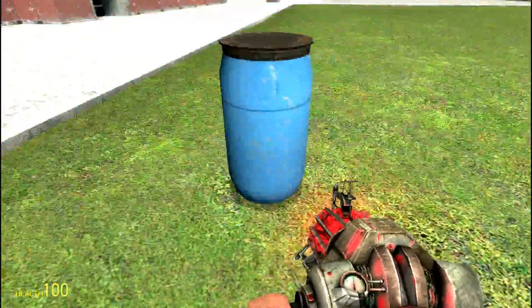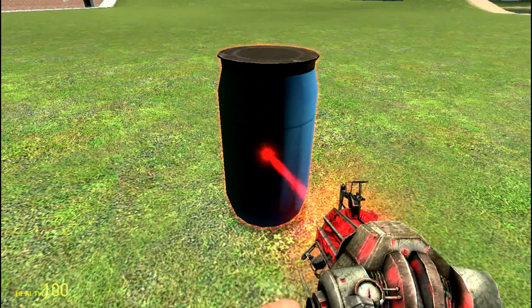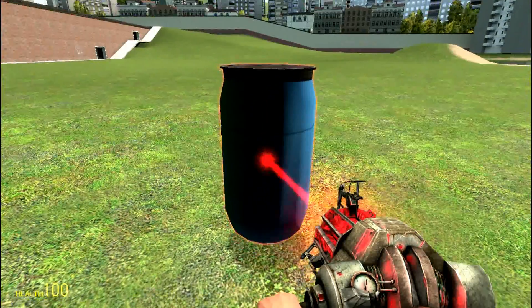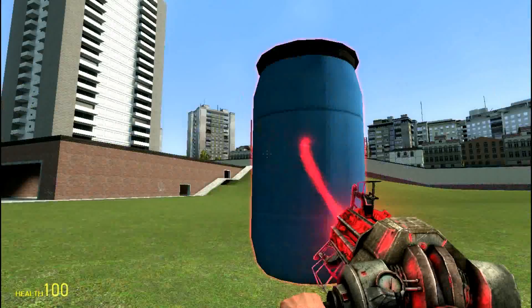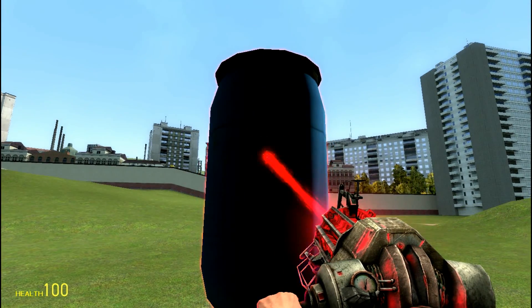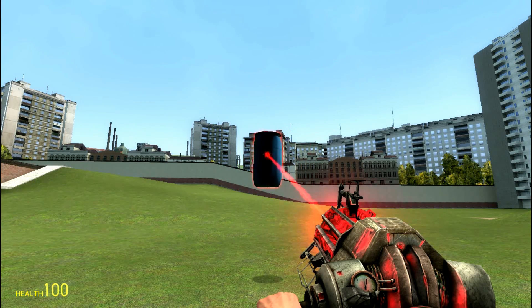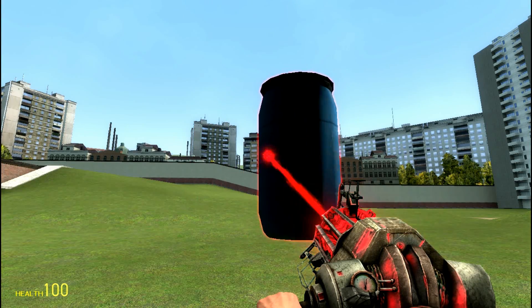Here's a barrel. If you aim your crosshairs at it and click it, you see a laser beam go towards it and it highlights the object. If you're still holding your mouse, you can move it up, down — you can do anything with it. You can walk, you can sprint via Shift, and you can scroll to move it further or inward. Or you can press E and W to move it forward, E and S to move it backwards, E and D to rotate it, and E and A to rotate it as well.